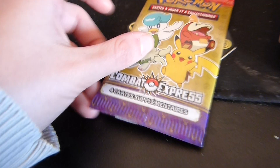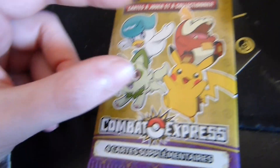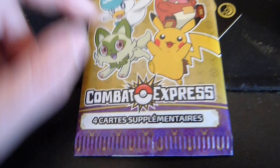And here we have the blister thing — the pack of cards. So there are four cards in this one. And these are the starters from Indigo and the other thing. I have no idea what they are called, but you can get Pikachu in this one, so I guess I'll see.